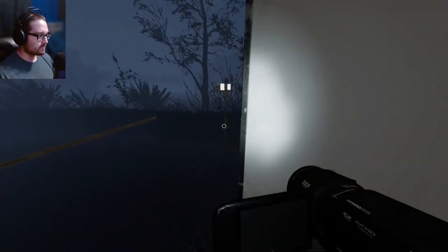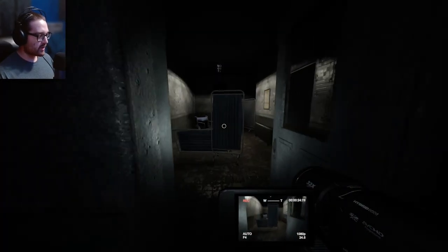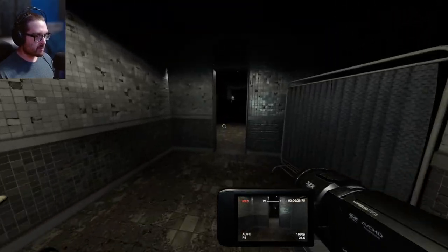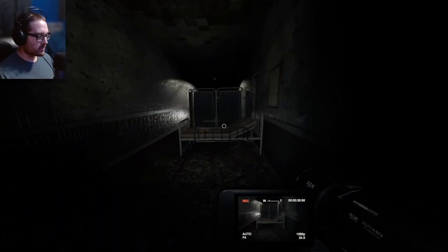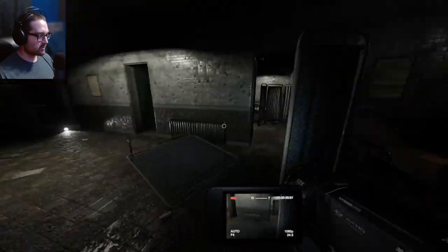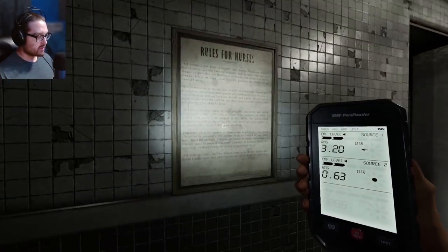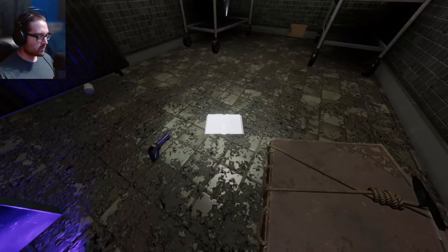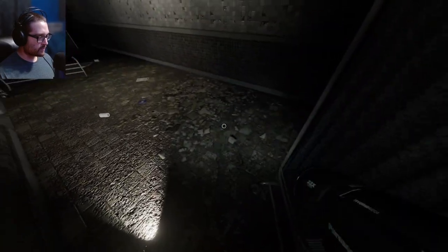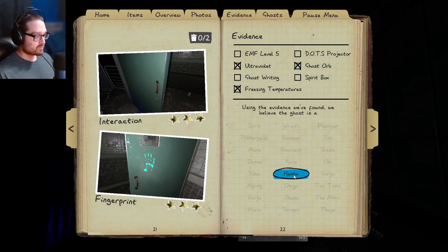I think it's a Haunted but that's just my guess — maybe it's a Gin though, it never turned off the breaker. I'm glad I took that medicine because if I came back I'd probably be insta-hunted. This gives me a moment to collect the last evidence. If it's a Mimic I'm gonna get spirit box and ghost orbs — that's why I brought everything for the Mimic. Oh — I didn't even know you could knock that down. Is that EMF 5? No, but that's cool — I've just never seen that. Putting the book down.